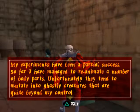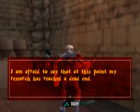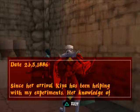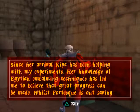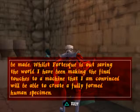My experiments have been a partial success! So far, I have managed to reanimate a number of body parts! Unfortunately, they tend to mutate into ghastly creatures that are quite beyond my control! I am forced to release them to forever roam, searching for food in the bowels of the London Underground! Since her arrival, Kia has been helping me with my experiments! Her knowledge of Egyptian embalming techniques has led me to believe that great progress can be made! Whilst Fortescue is out saving the world, I have been making the final touches to a machine that I am convinced will be able to create a fully formed human specimen!